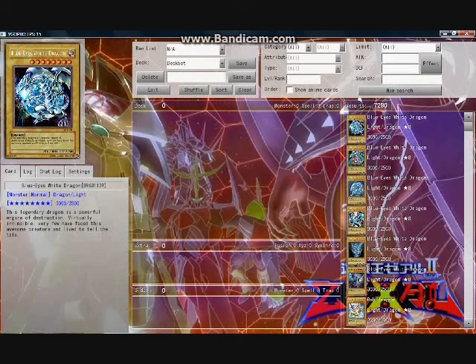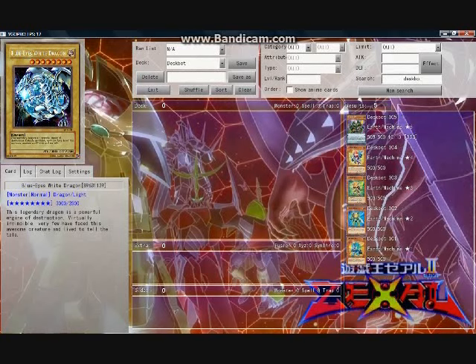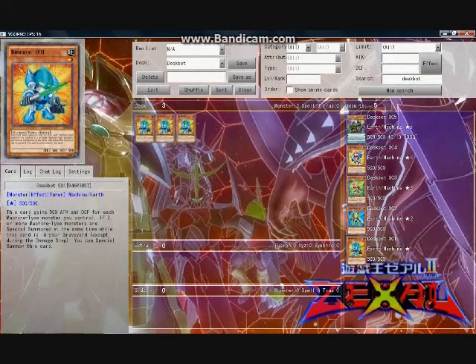First, when looking at the different Deskbot monsters, all of them range from 1 to 5, with each being an earth machine having 500 attack and defense. Starting with 001, the effect reads: this card gains 500 attack and defense for each machine monster that you control. If two or more machine monsters are special summoned at the same time while this card is in your graveyard, except during the damage step, you can special summon this card.